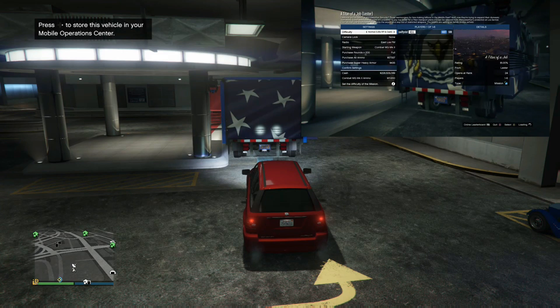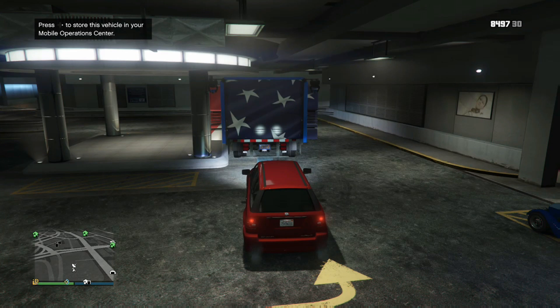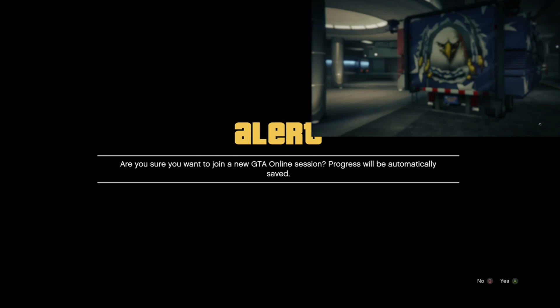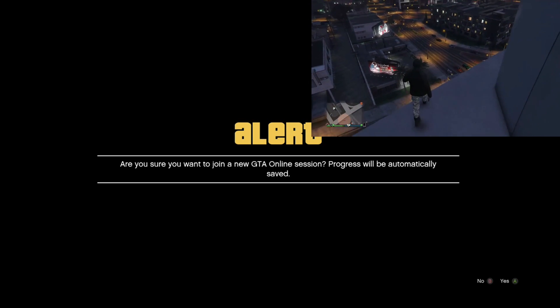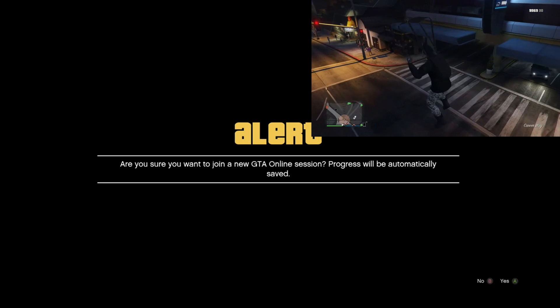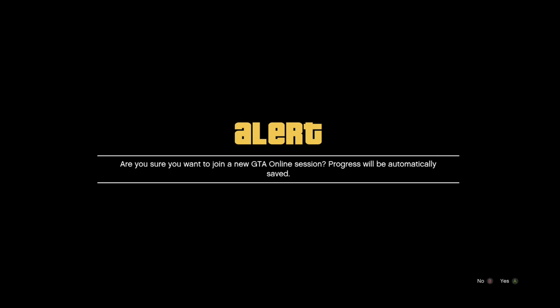What you want to do is join your friend through the job section — go through your friends tab or through your start menu, going to friends. Once you've done that, simply join him. This will bring up the alert screen; confirm you want to join, then wait at that screen. Your friend needs to back out, then come back over to your vehicle, get back inside it, and start up any CEO mission.